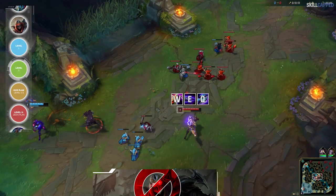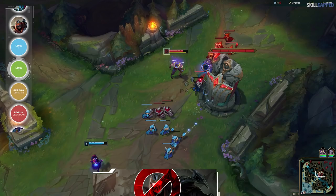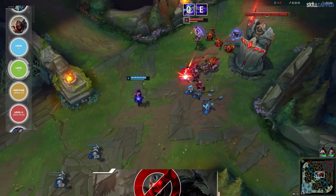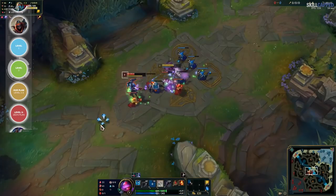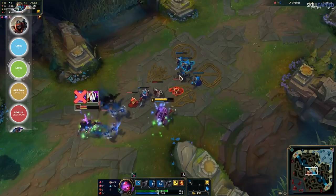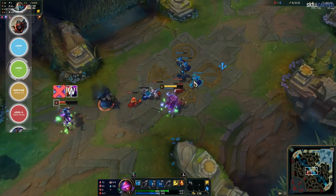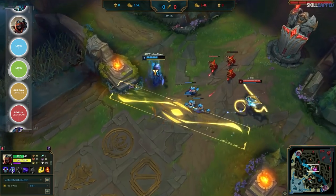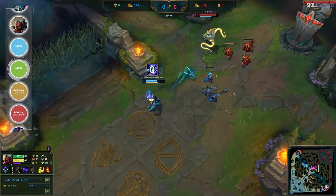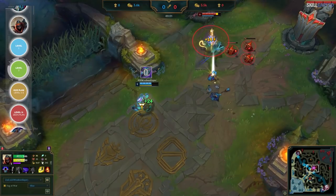This is because Zed needs to unlock all three of his abilities at level 3 in order to be an actual threat with his W-E-Q combo, something we'll be breaking down in detail later on. At level 2, he'll be missing one of the abilities needed to execute this combo. For example, if he takes Q and E at level 2, then he won't have his W to poke or engage. If he instead takes Q and W, then he won't have his E ability, resulting in him lacking a slow to set up his shurikens while doing significantly less damage. For these reasons, his goal will be the exact same as when he's level 1: land a full damage shuriken by hitting you when you're unprotected by your minions.